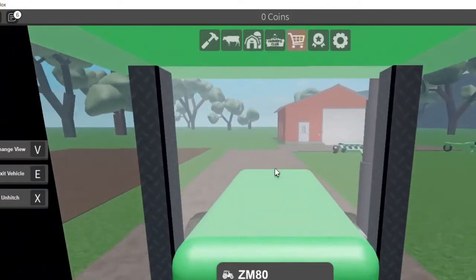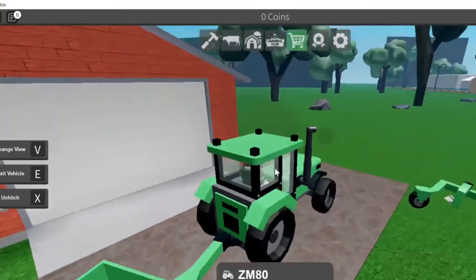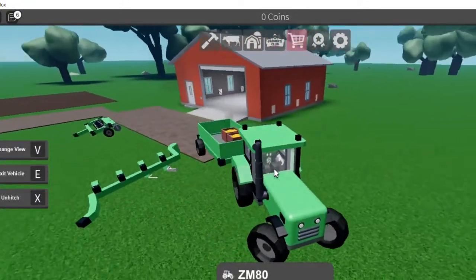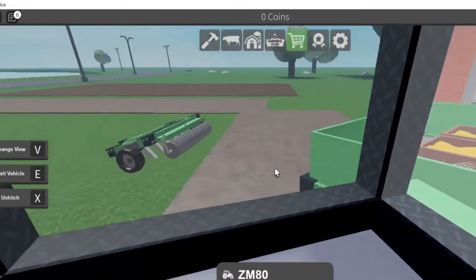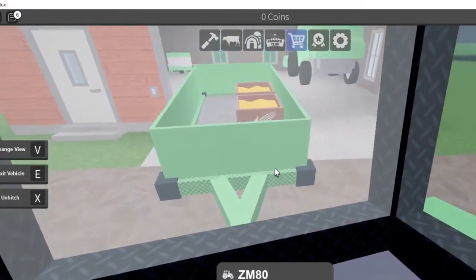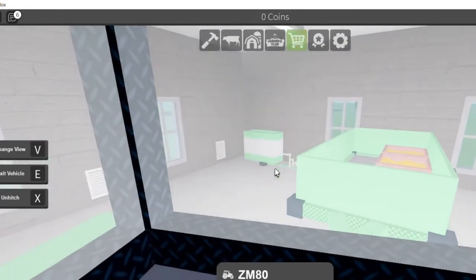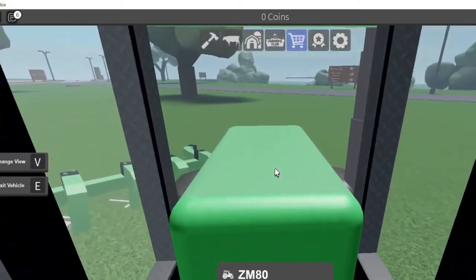Alright, opened up the shed — we're going to lock back in. We're going to try and do a better job than we did in the last video. If we get everything ready, we might be able to go seeding today. It's a pretty small farm field, so we should be able to get it all done.